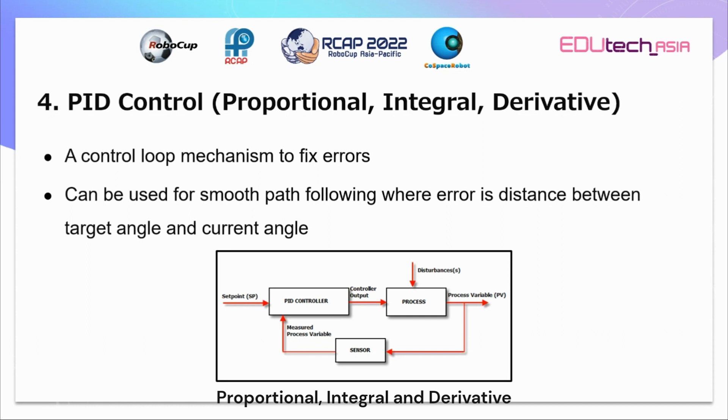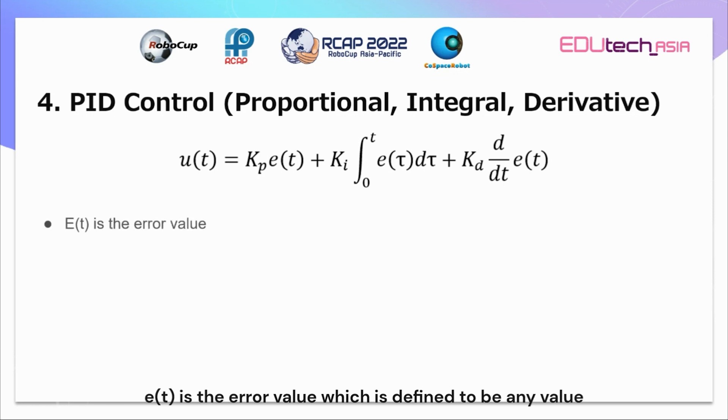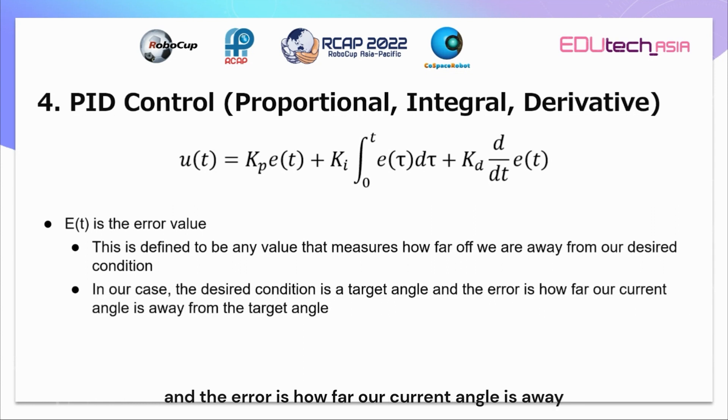PID control, which stands for proportional, integral and derivative, is a useful control loop mechanism to fix errors. It can be used for smooth path following to fix errors, which will be the distance between our target angle and our current angle, in order to turn to an angle smoothly. This is the full formula for the PID control. E(t) is the error value, defined to be any value that measures how far off we are from our desired condition. In our case, the desired condition is the target angle, and the error is how far our current angle is away from the target angle.